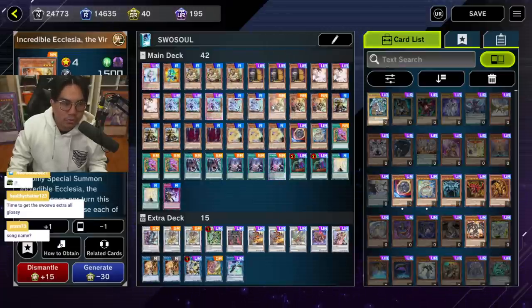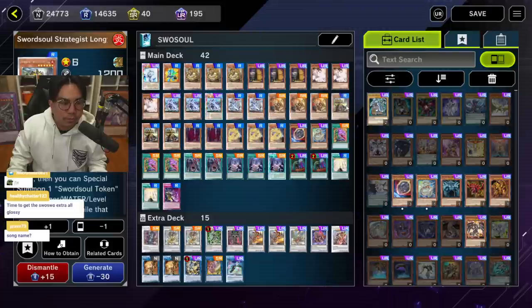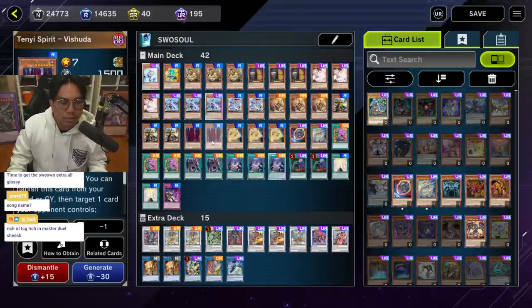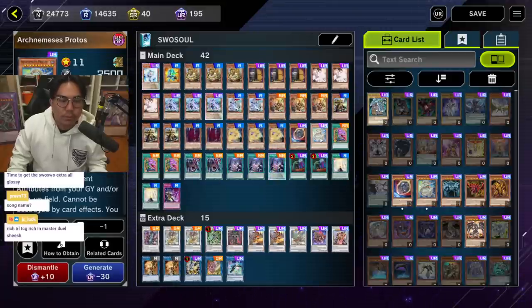I play triple Moya, two Tie, and triple Ecclesia mainly because of Desires. Typically I'd play one Tie and two Ecclesia, but since Desires is at three in Master Duel and not one, I decided to play two of each so I don't banish all of them. Triple Long Yawn, two Vishuda, and three Ashuna. Vishuda is at two mainly because it's not great to open by itself, but Ashuna and Adhara are really good openers.